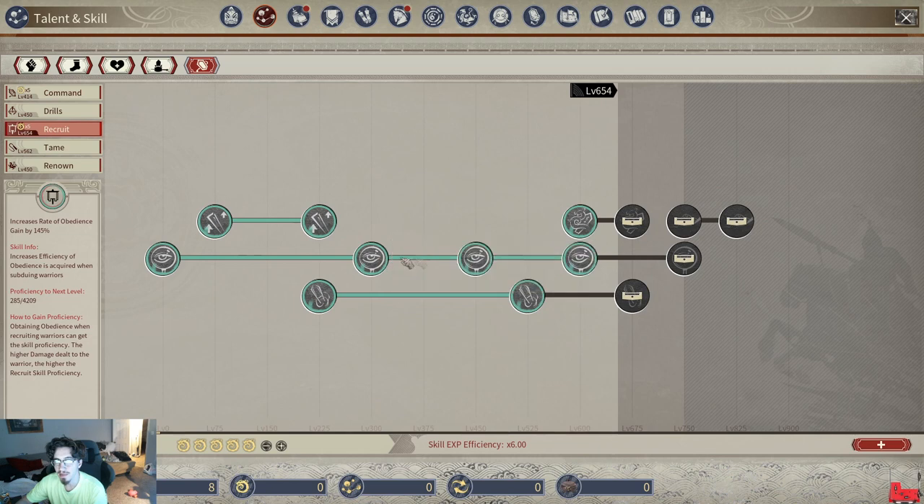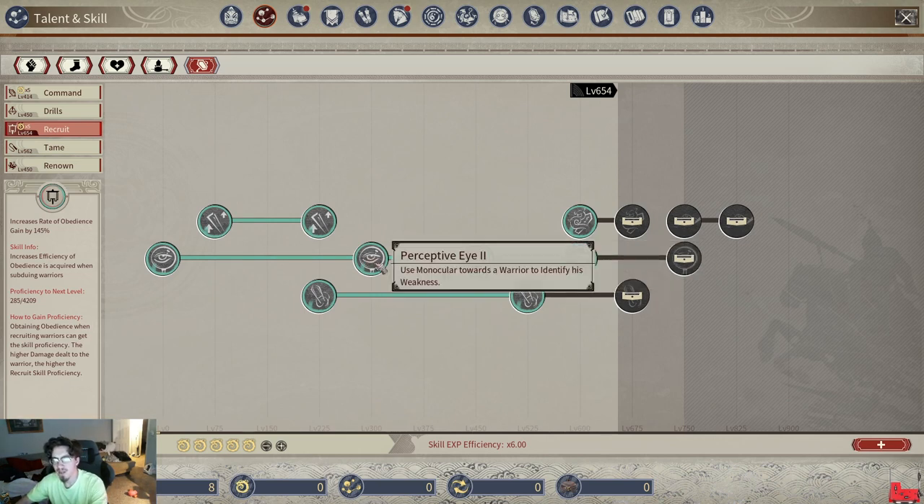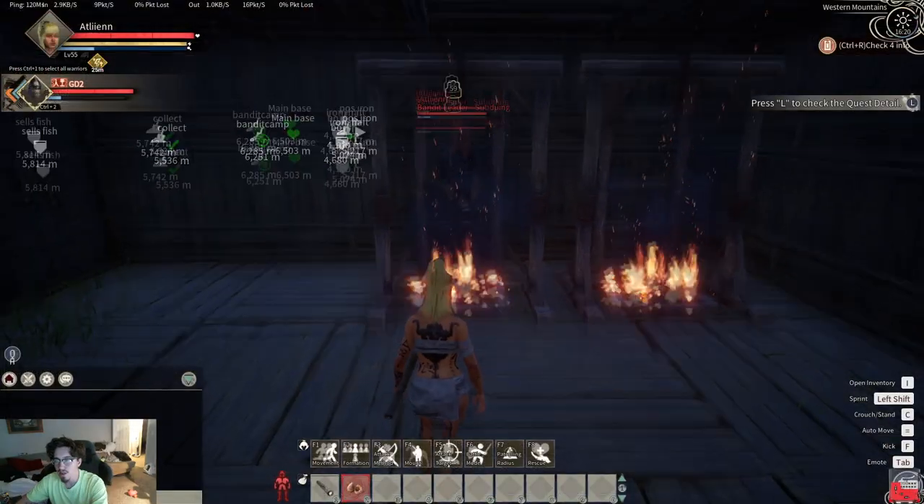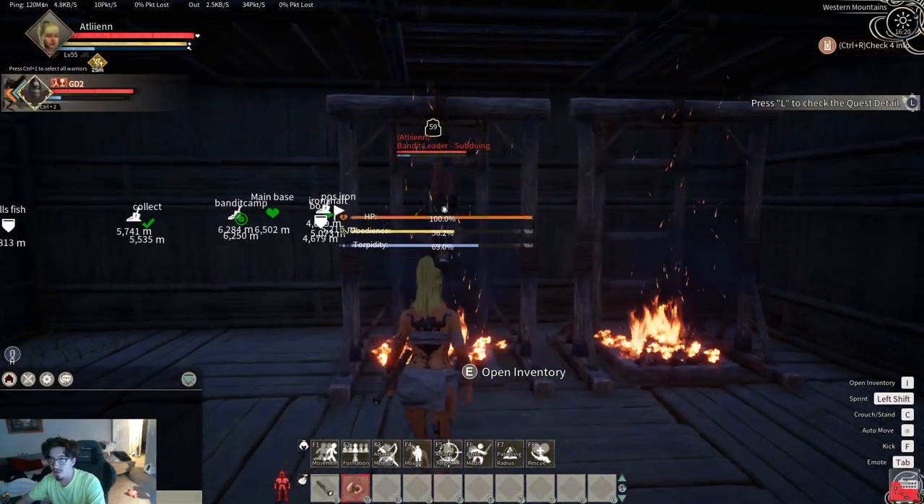Once you get up to a certain level — I would say Perceptive 3 is pretty good. Perceptive 2 is just weaknesses, which is eh. But three and four, when you can identify quality, that's the big one. So at 600 recruit you're definitely gonna want to be carrying this around when you're looking for people.